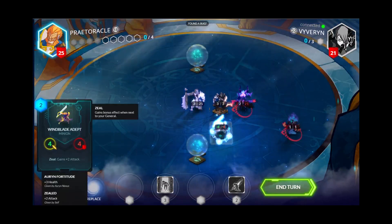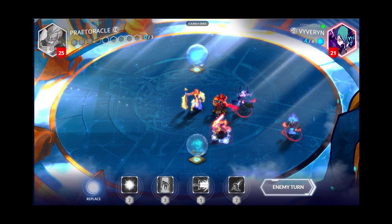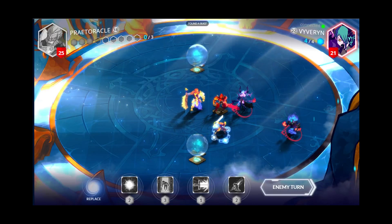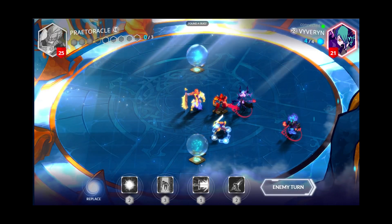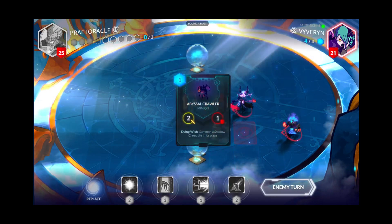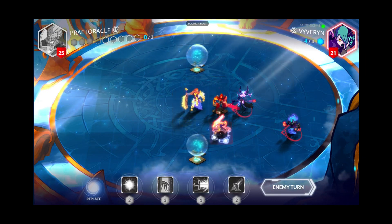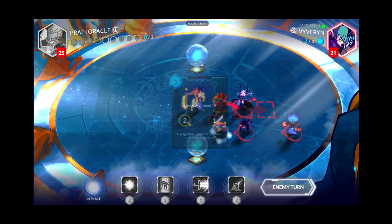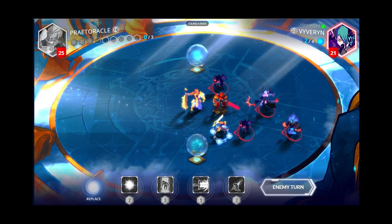The idea is if you deploy 5 Mechazor units, Mechazor will spawn and you can put him anywhere on the map. He will have all the abilities that the smaller Mechazor units have. It doesn't matter — you can put out 5 Helms of Mechazor and you'll still get Mechazor.